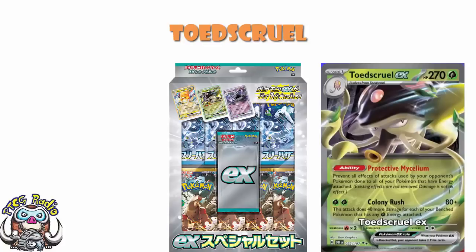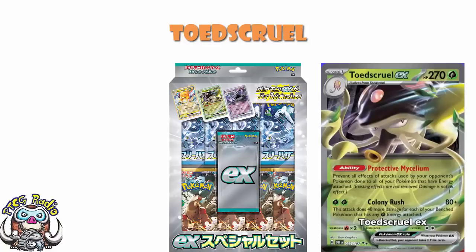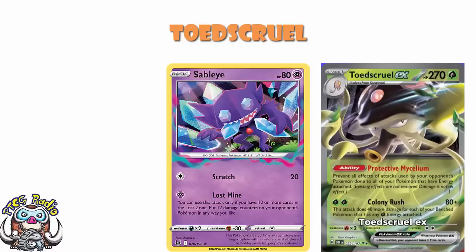So is it actually any good? It's got the ability Protective Mycelium, which says prevent all effects of attacks used by your opponent's Pokemon done to all of your Pokemon that have energy attached. That's really good — effective attacks covers stuff like removing energy, instant KOs, and dropping damage counters. And yes, I'm very much looking at Sableye here — that super annoying one that tries to drop 12 damage counters in Ruins of Alph decks. I am not a big fan of Sableye.